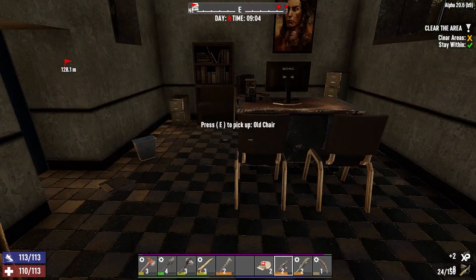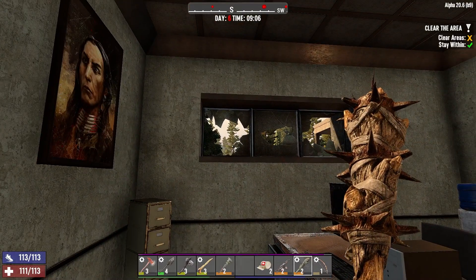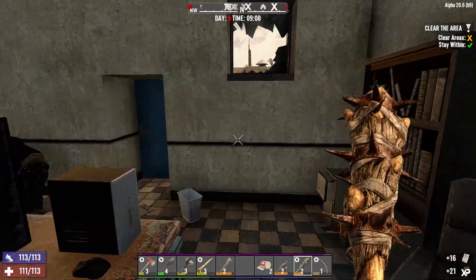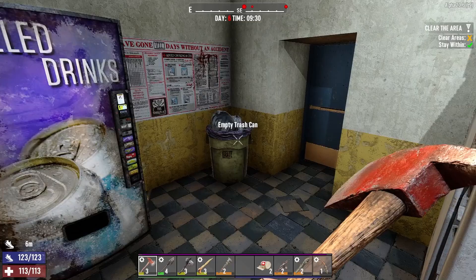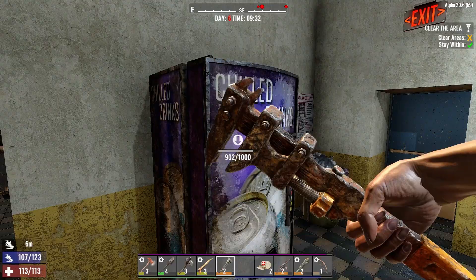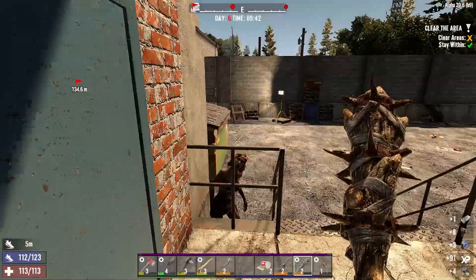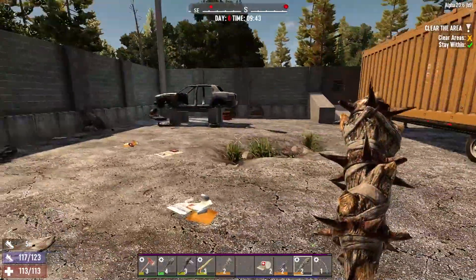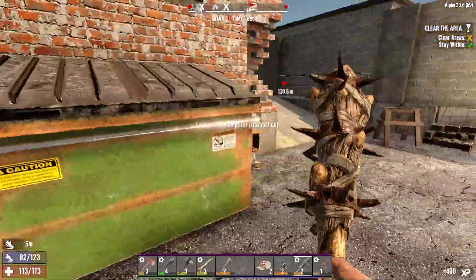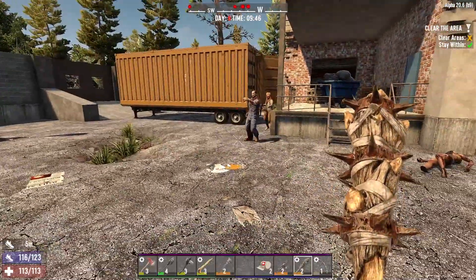Hello zombie in here — wakey wakey eggs and bakey! I just woke up a ton of stuff. They're probably all up on the roof. I hear them banging on the door. I'm going to go ahead and wrench the vending machine though because I want the juicy steel. Hello — oh it's a lady of the night, she's banging on the railing. I was just wrenching, I needed steel. Now she's woken up all her friends.